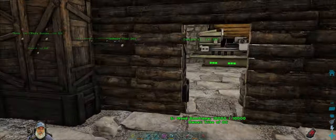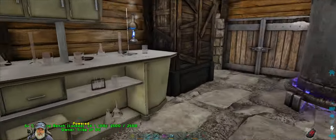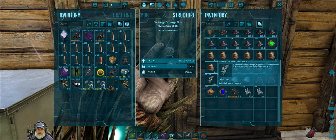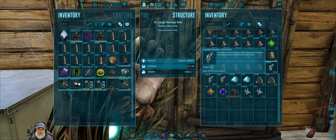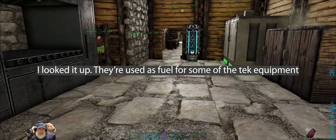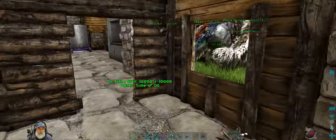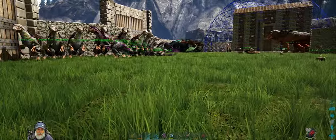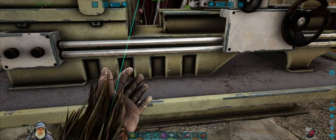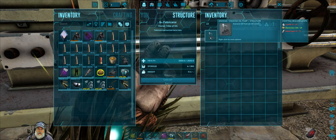I also found a whole bunch of red crystals that when I harvested gave me element shards. I know that you can use these to turn them into actual element, but I believe we need the tech generator first and we're not quite there yet. When we fight Broodmother for the first time I think you get like 30 element for defeating her, and then we could potentially farm her too at some point.